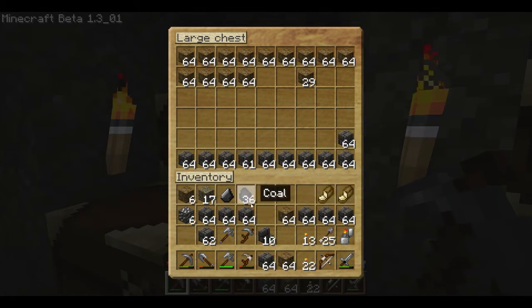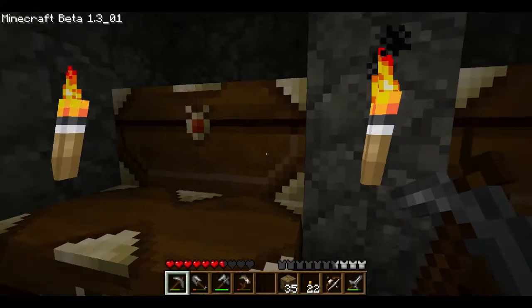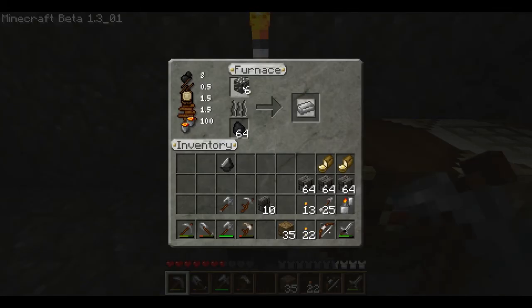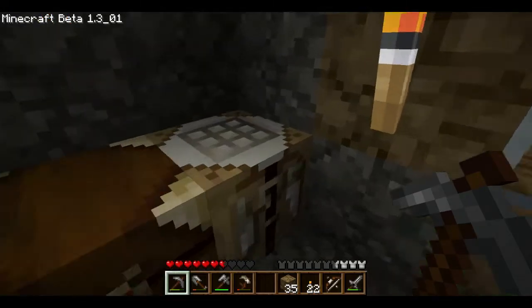I'm going to keep three of these. I thought it was 64 — let me make some steps. And I did mine out a ton of coal and iron, well not a ton of iron but a fair amount, and a lot of gravel. So let's make some steps.